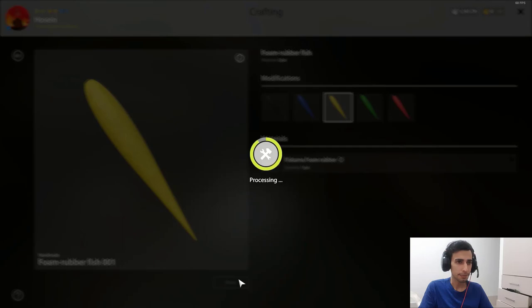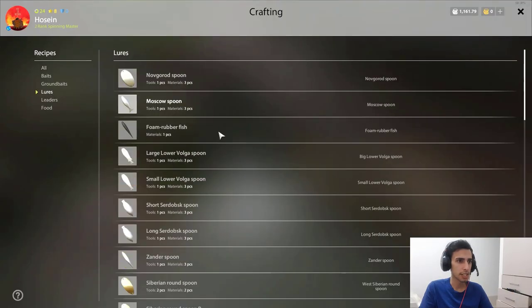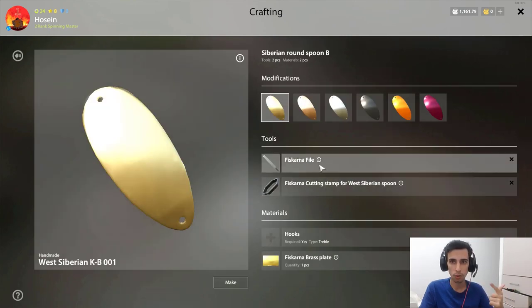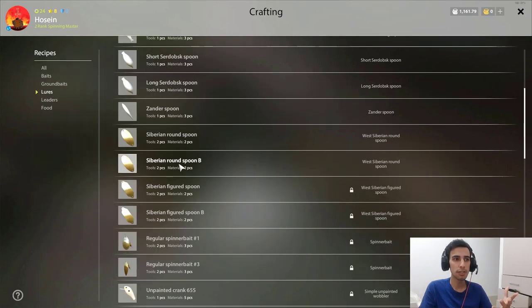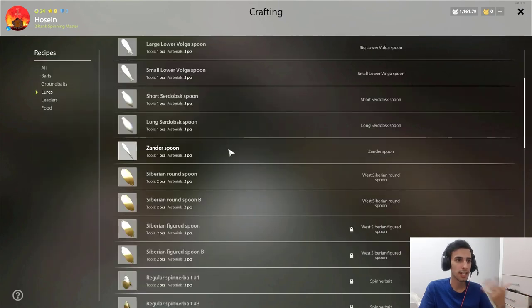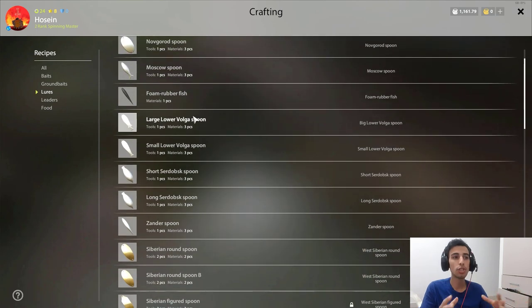The last thing I want to show you: I have 60% experience on making lures and I've opened lures up to the Siberia Round Spoon B. When I have a new lure unlocked, I need to make that new lure over and over to raise experience. If I go back and make basic lures instead, I won't gain any experience. So always keep making whichever is the newest lure you've just unlocked — that's how you keep raising your skill.